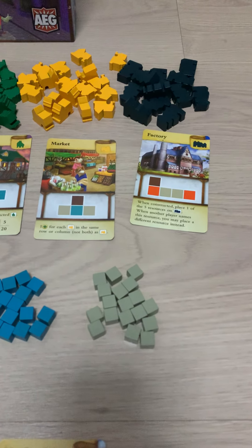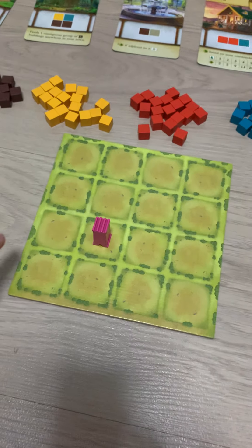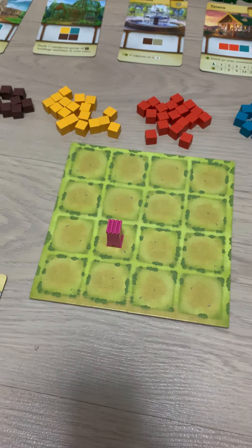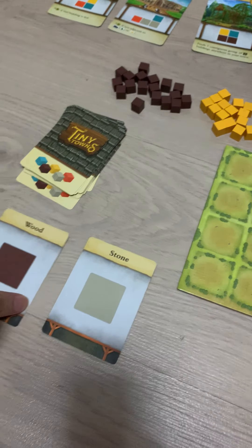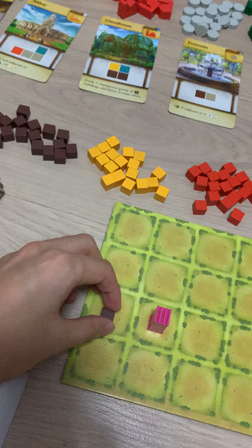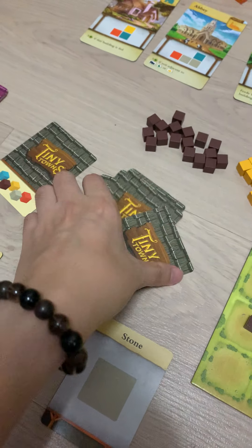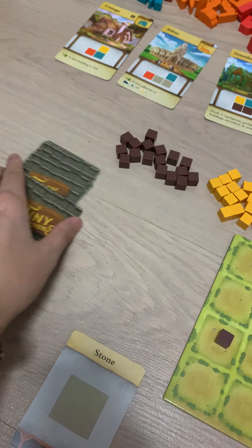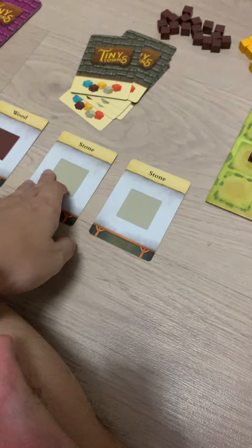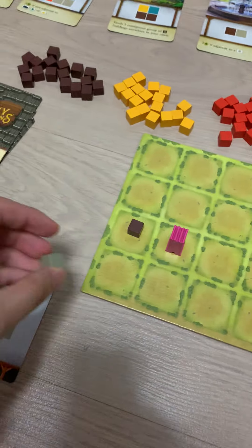I think the next thing I want to build is the factory. I'll put it maybe here, so I'll probably build something like that. I'll take one boot first and put it here. So put this underneath. The next card is a stone, so we are quite on track. I'm going to take a stone and put it here.